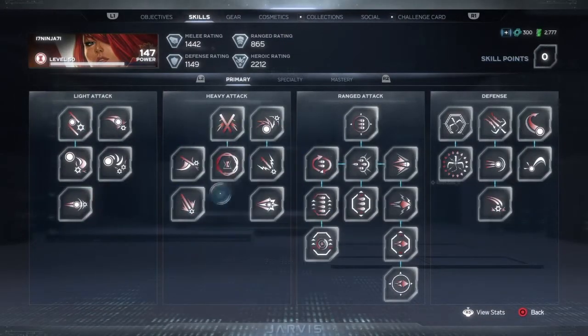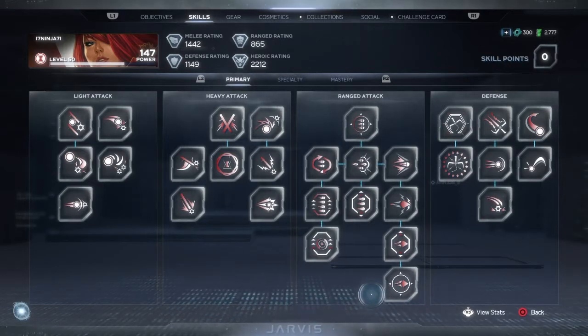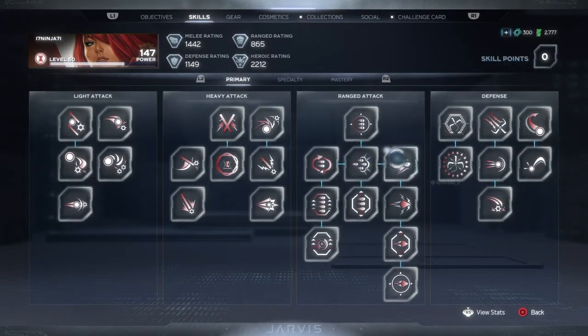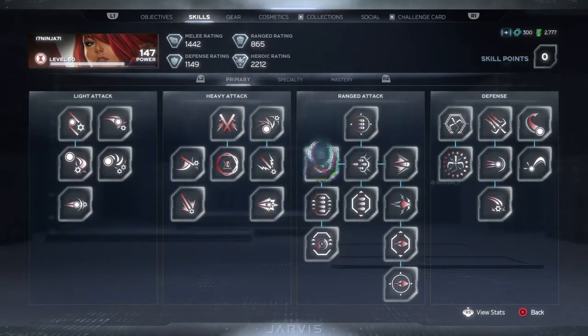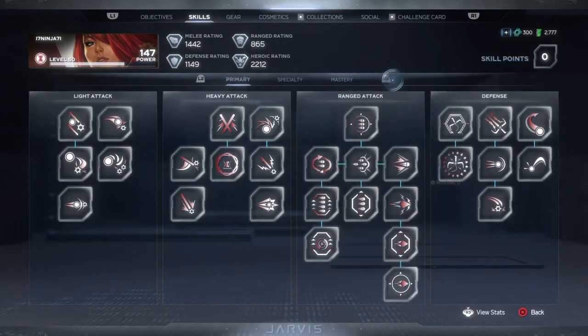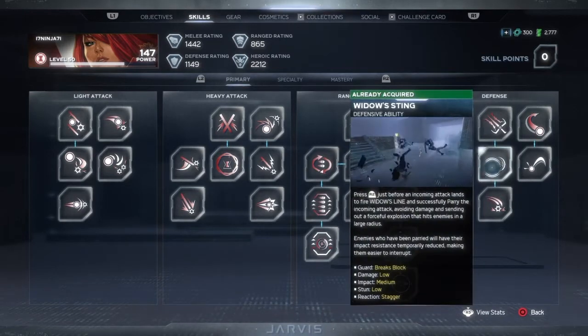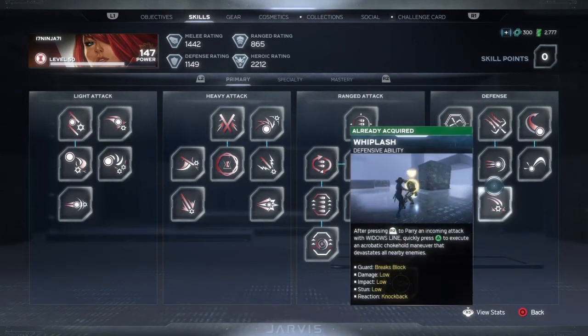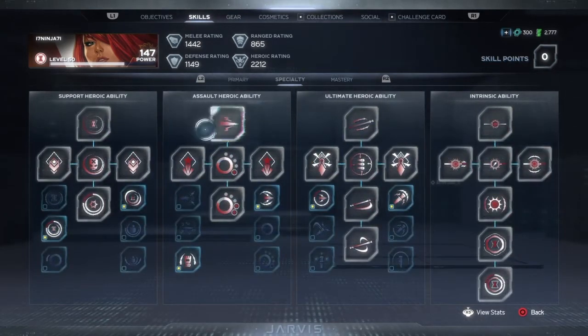For your primary tree, you're going to get all of it if you get to level 50, but if you're starting out recently, really just something for your heavy finisher, like the light, light, light into heavy. Getting at least all your three gun types. I would build for that in the primary for early game. But if you have everything, you're probably going to have your primary tree fully unlocked anyway.